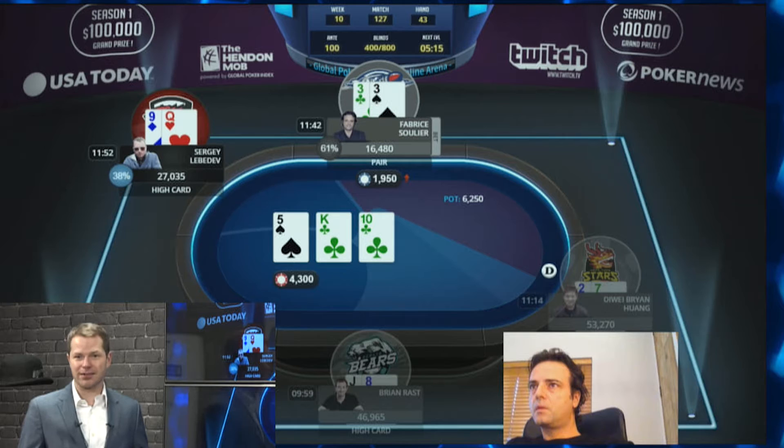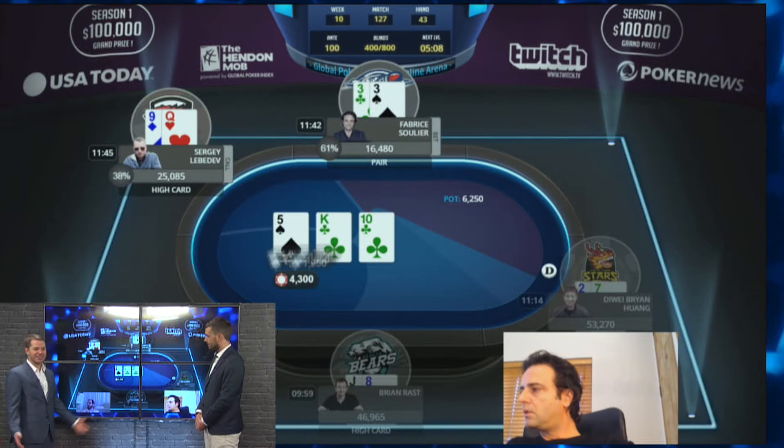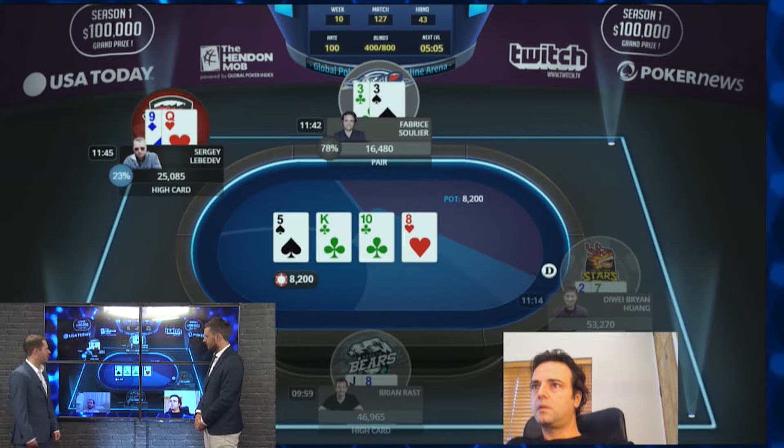When you don't have good visibility, you want to keep the pot small because you don't really know how to proceed. He bets on the flop and Sergei calls. This is a spot where Sergei just has to defend a decent amount of his range when Febreze bets so small — which means he must continue with gutshots, as he does.